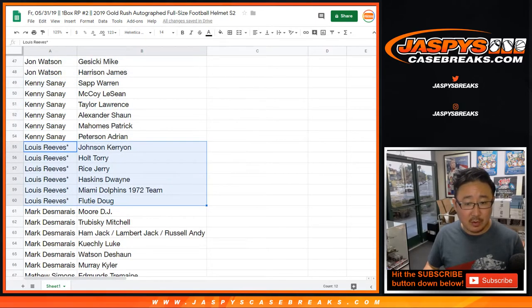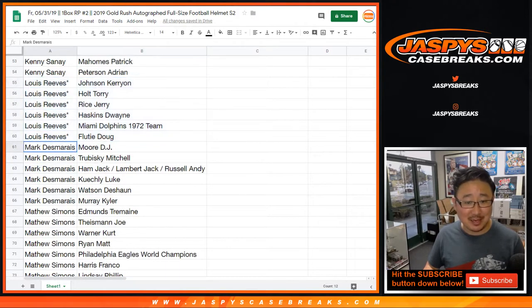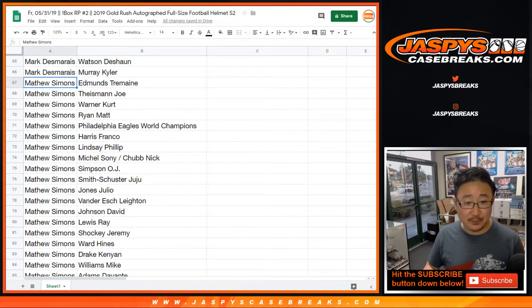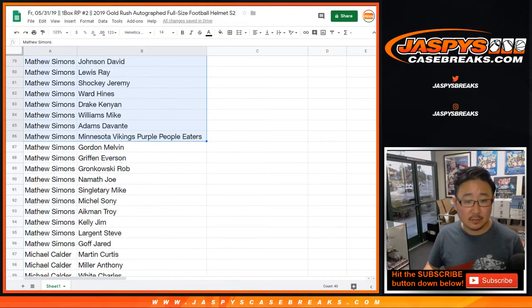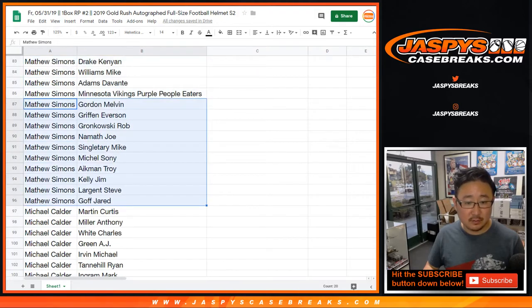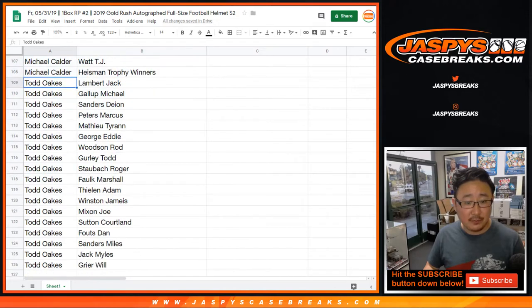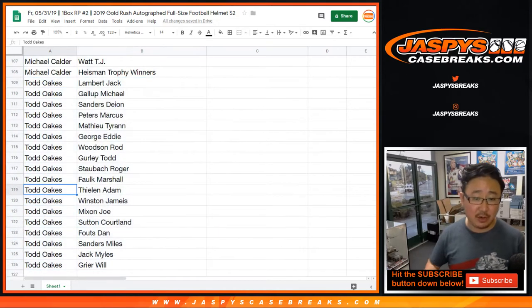Lou, here's your last spot — mojo teams. There's the Dolphins 1972 team, that'd be pretty cool — I've heard of those guys. Kyler Murray for Mark D. And if you need to see your names again — there's Todd Oaks right there — just let me know.